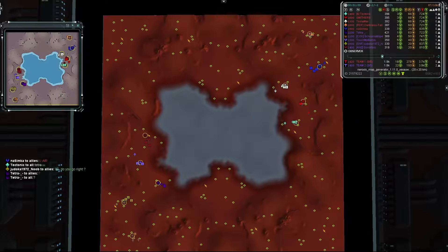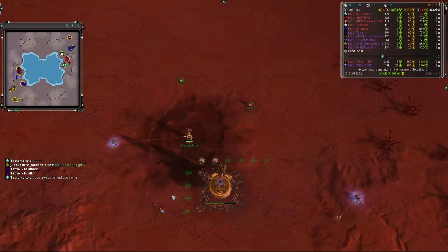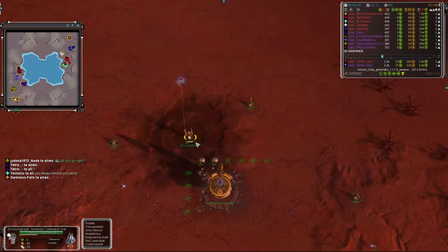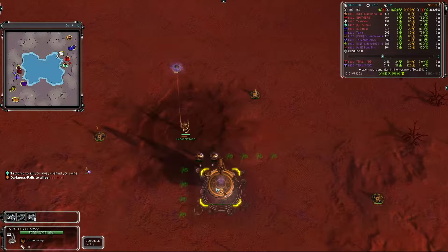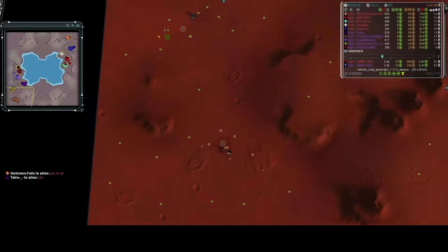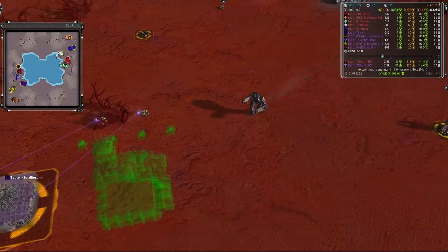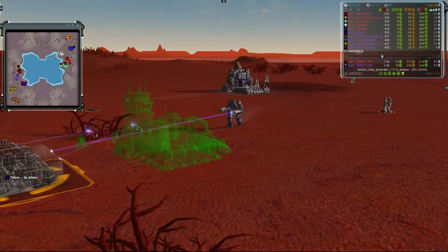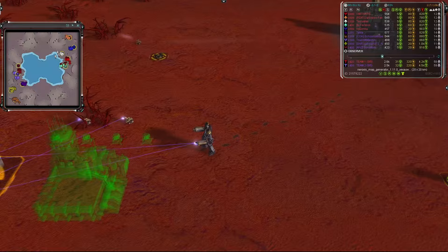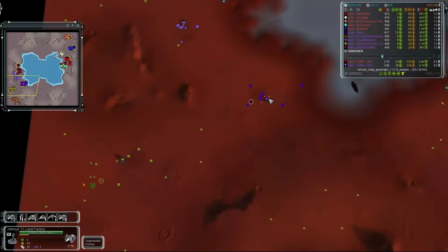To the west for team two, starting in the rear guard in the color rust, we have Shukun Yatrop going first air as a Seraphim, rated 1100. To his north in light oak, Judica 1972 Noob going first land, second air as a UEF — the highest-rated player on his team at 1800, tied with Nasimka.